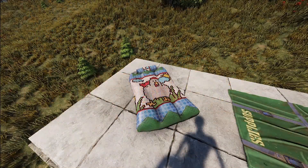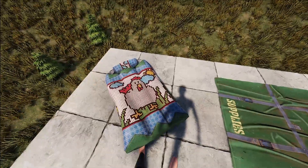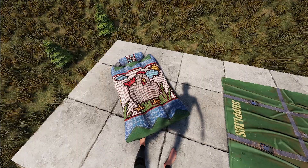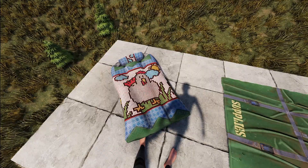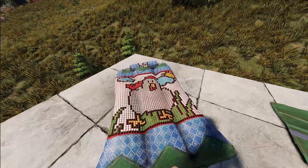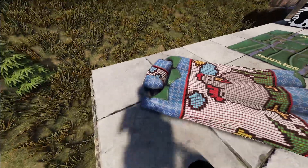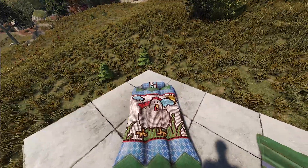Next we've got the deployables, starting with this really cute looking sleeping bag. It's got this awesome little digital tile chicken on it — it is the Wild Chicken Sleeping Bag. I just really love the look of this thing; the art is absolutely cool. Definitely an awesome contender for this week.